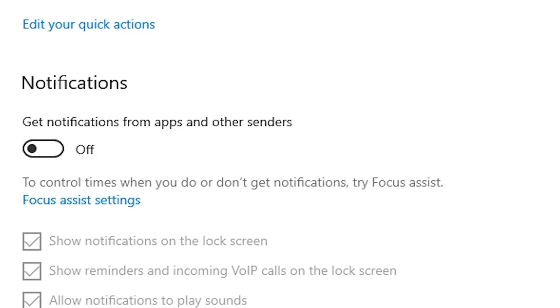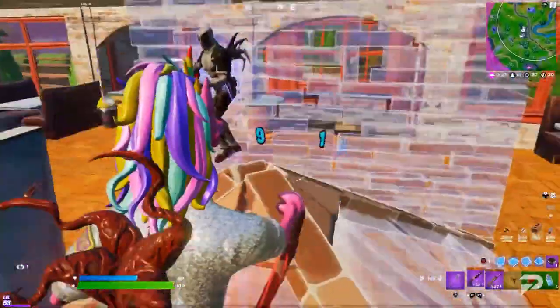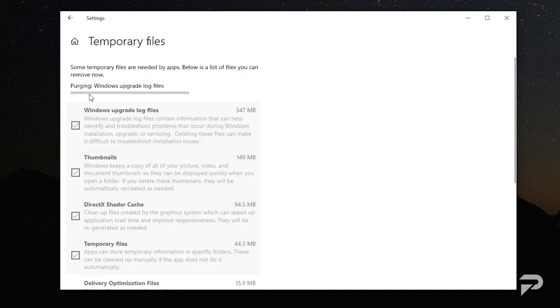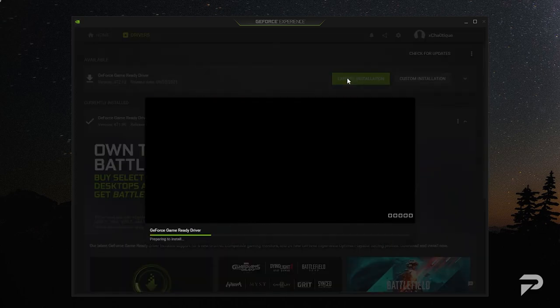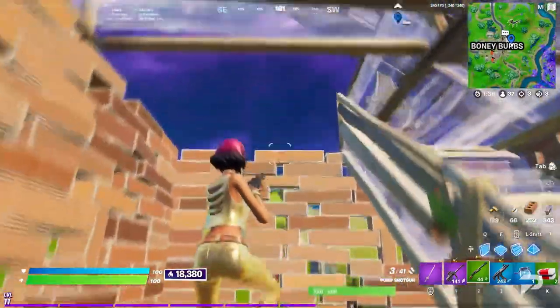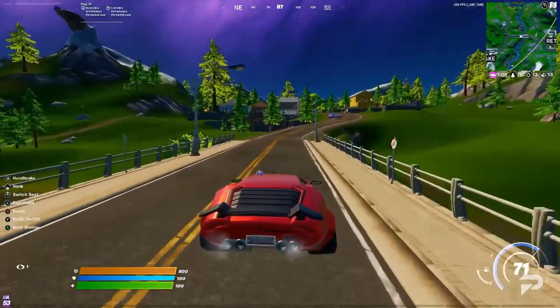Search notifications and turn off notifications and action settings so you don't get frame spikes from Discord or email alerts. Also, clean out old files - head to storage settings, then temp files, and clean those out. Don't forget to clean out the recycle bin as well, and always make sure you're staying up to date on drivers. A lot of settings on your computer are default and holding frames back.